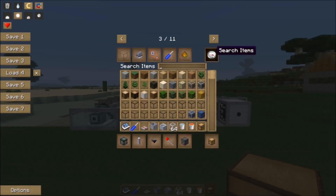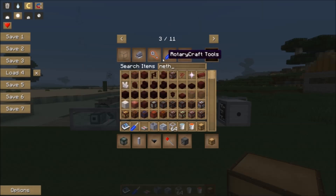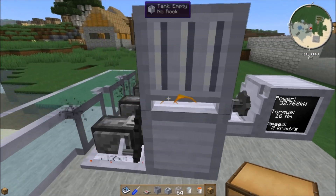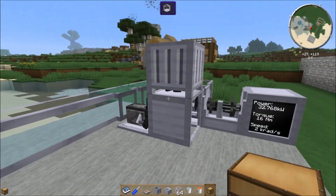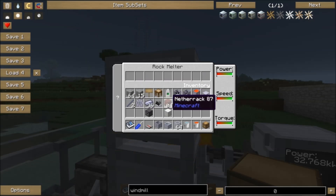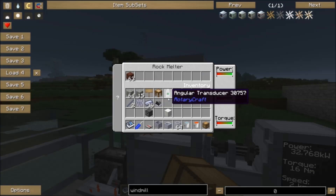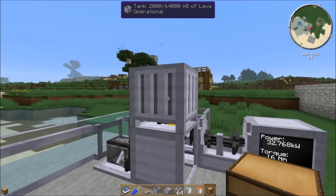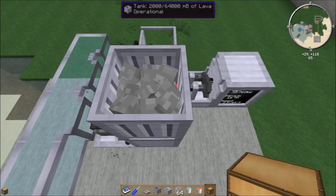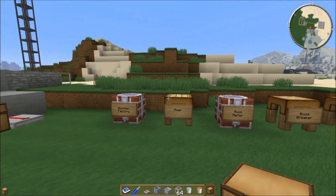You can grab a chest or a pipe or something, whatever you've got, and it just goes right in. Terrific. So let's grab some more cobblestone because we're going to want some more. I'm also going to grab some netherrack. The rock melter uses the power of shaft power — it spins that rotor underneath it to heat this thing. It will melt either cobblestone or netherrack into lava. If you give it netherrack, it produces substantially more lava. But you can just feed it cobblestone and it'll melt. It looks kind of neat because you can see all the rock in there, and you can see it generating some lava.